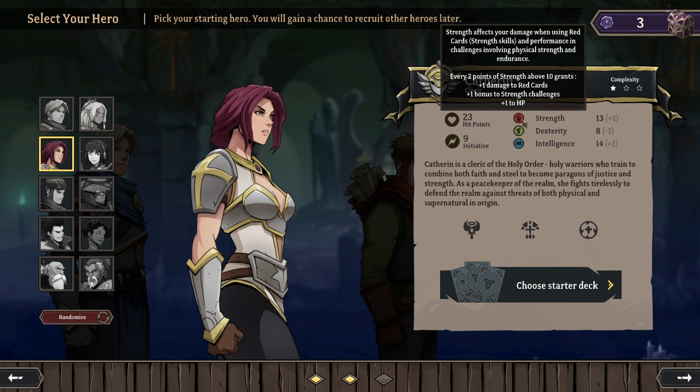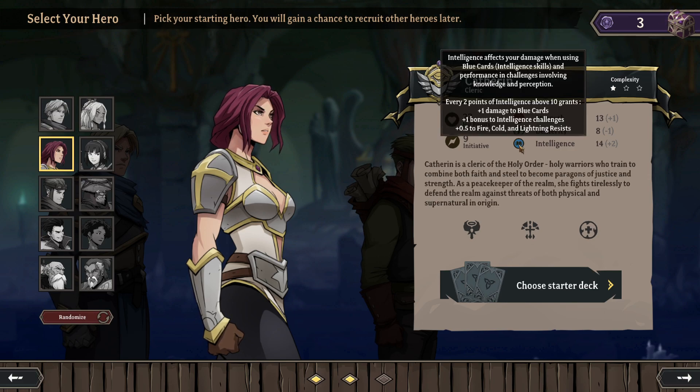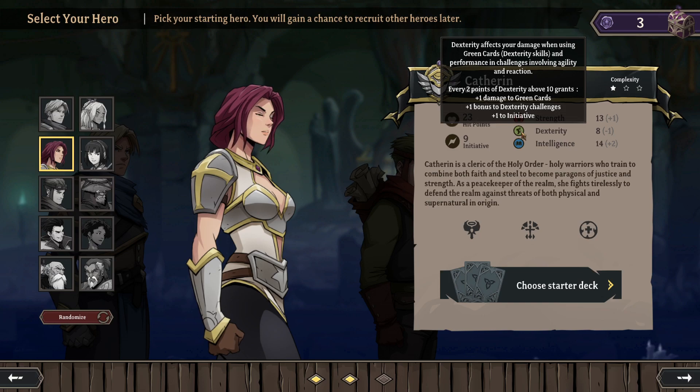We've got Strength — affects your damage when using red cards and performance in challenges involving physical strength and endurance. She's got a 13, which is a plus 1. Dexterity affects your damage when using green cards and agility challenges. Intelligence affects your damage when using blue cards and knowledge challenges. She's got a 14 — every 2 points above 10 grants a bonus — so plus 2 damage to blue cards, plus 2 to intelligence challenges, and plus 1 to fire, cold, and lightning resist.